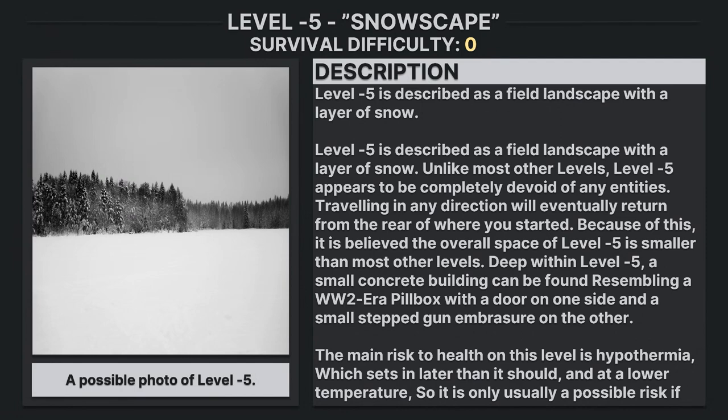Level negative 5 is described as a field landscape with a layer of snow. Unlike most other levels, level negative 5 appears to be completely devoid of any entities. Traveling it in any direction will eventually return you to the rear of where you started. Because of this, it is believed that the overall space of level negative 5 is smaller than most other levels.